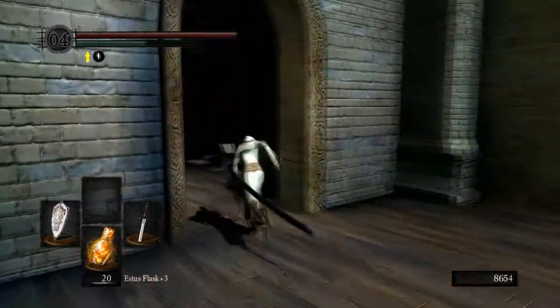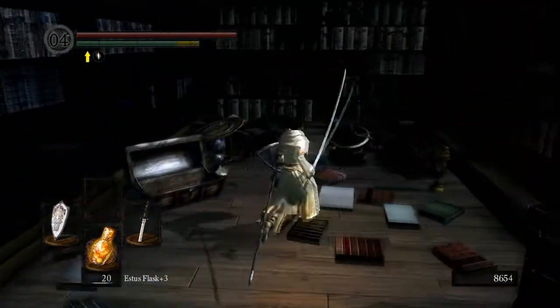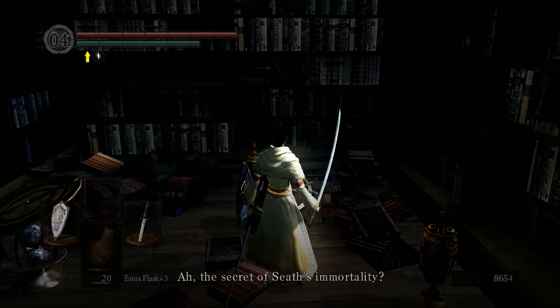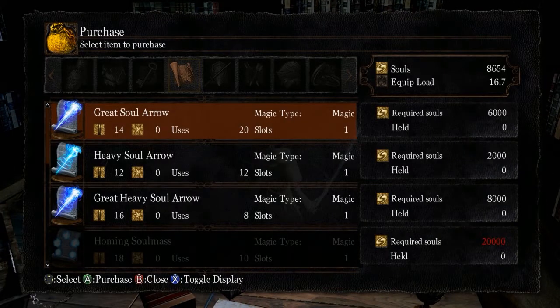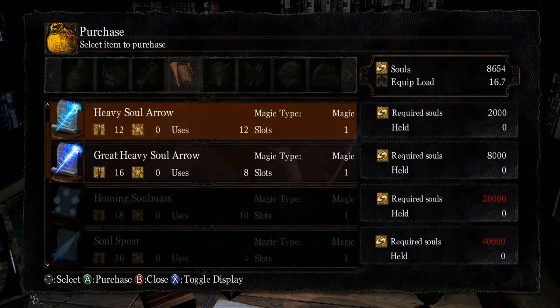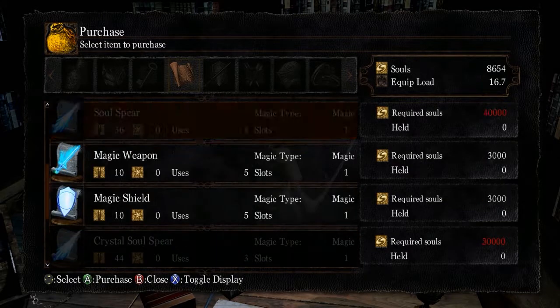Real quick — last time I forgot to upgrade my Estus Flasks. You can talk to him and he will tell you how to defeat Seath, but you can learn that on your own while I'll be showing you, because this is a Beginner's Guide. Here you can buy all the good stuff — the best thing he has is Crystal Soul Spear.